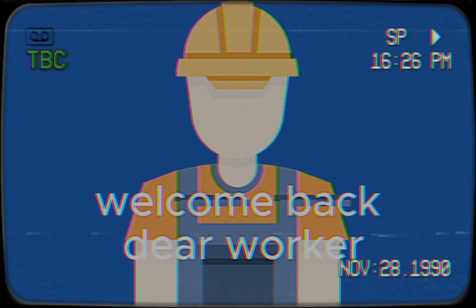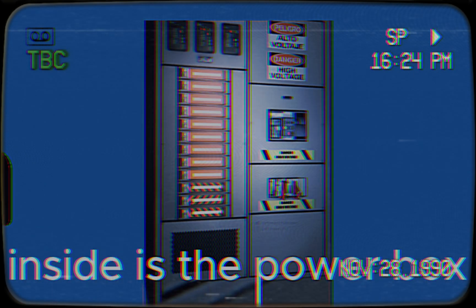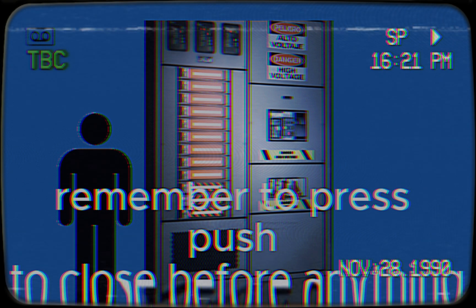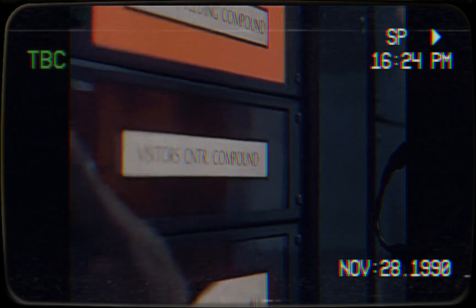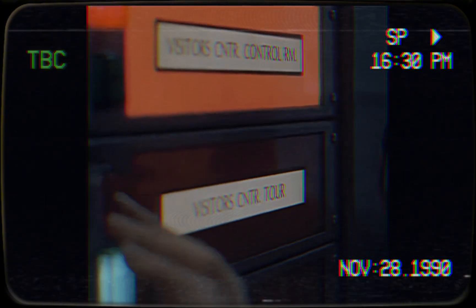Welcome back, dear worker. Before you learned fixing and repairing fences. But what would happen if the power went out? This is our emergency slash power bunker. Inside is the power box. You have to go in and flip all the switches. Remember to press push to close before anything. You did it. The power is back on.